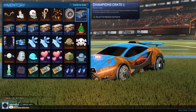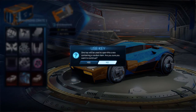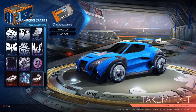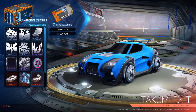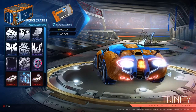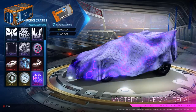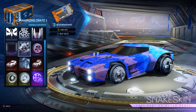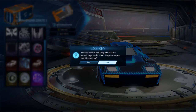Now we're going to do a Champion's Crate 1. Let's have a look at what we can get first — so we can get the Dominus GT and the Takumi RXT, which is the new Takumi. I've already got the Trinity because I've opened one or two cases before. And there's the Mystery Decal — some animated ones here that look pretty nice. Now we're going to open it.